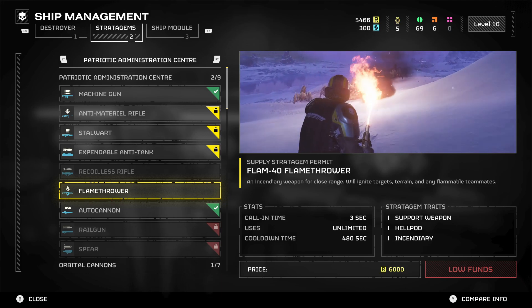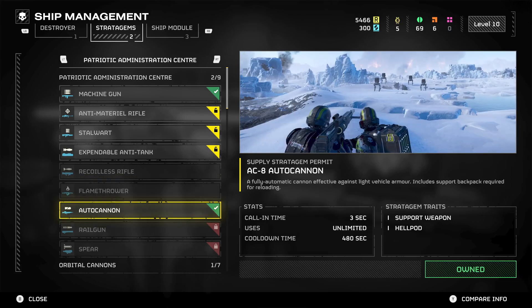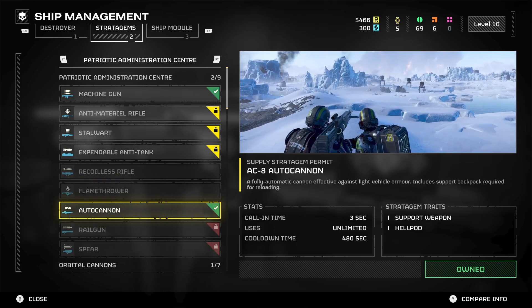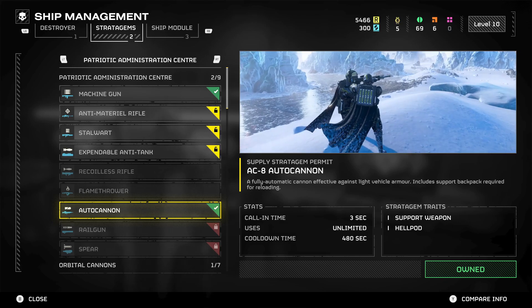In a recent update there was a buff to the Flamethrower, so that has become a lot more viable now. It's really good to use against the bugs. Then you have the Auto Cannon — you'll see these Walkers and the Biospewers, and it's really good to use against those.